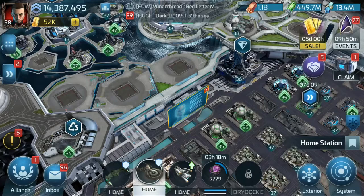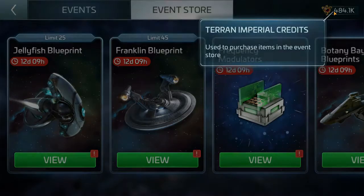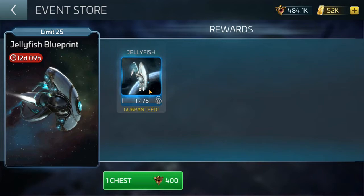Now let's get to the meat of the matter — our event store. If we've been doing our dailies every day, doing our events, and accruing Terran credits and Terran Imperial credits for our slush fund, we should have a goodly amount at this point unless we've already spent them. Going through it bit by bit — you get your Jellyfish blueprints.